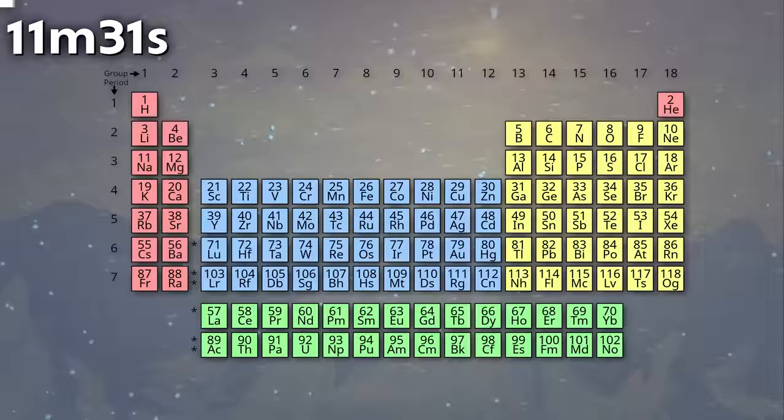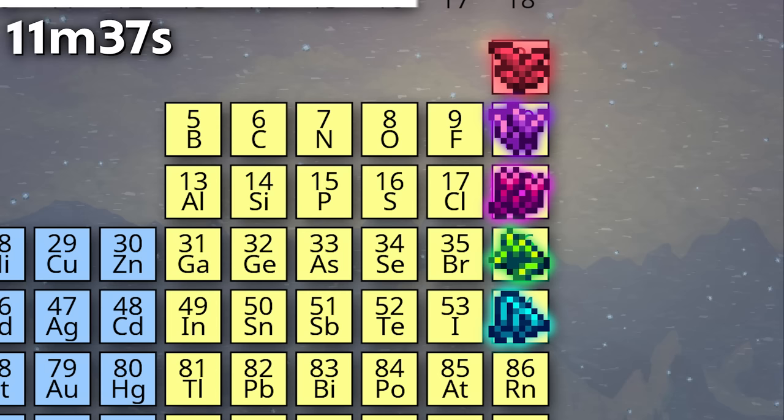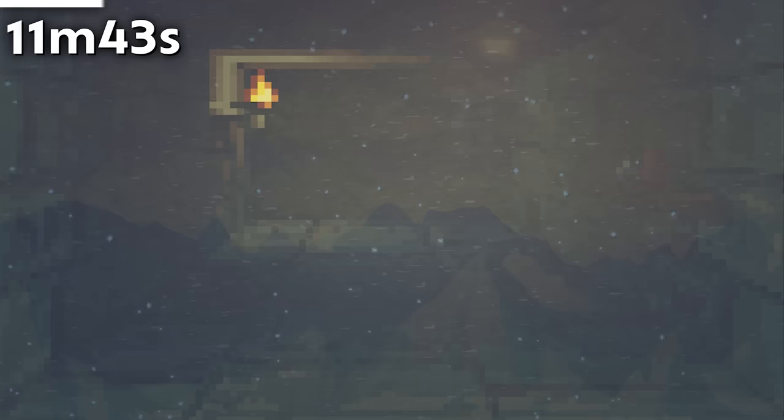Poo also protects you from fall damage, which is somehow worse. The glowing moss types encompass all fluorescent noble gases found in nature: helium, neon, argon, xenon, and krypton. Terraria has yet to add the cancer-causing radon or the synthetic oganesson moss types.